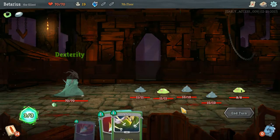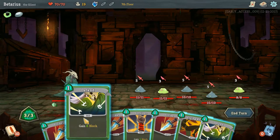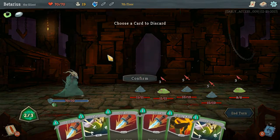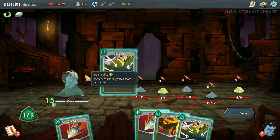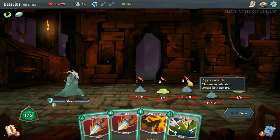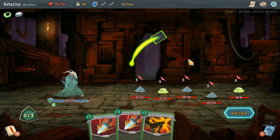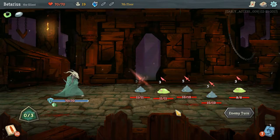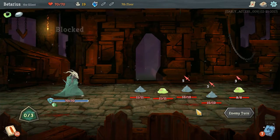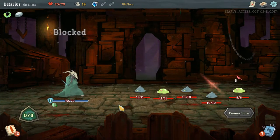The second I say I'm not dealing with multiple enemies, look what appears — and they're gonna deal just a ton of damage to me. Gonna need to gain 9 block. 15 block there, 15 there, another 6 — that should block all the damage. Blocked, blocked — yep, I did the math right, I'm gonna be able to block everything.